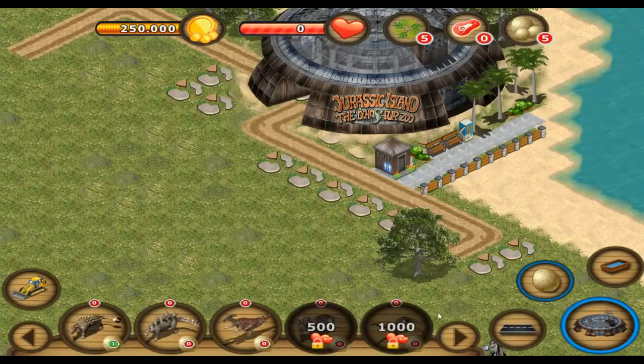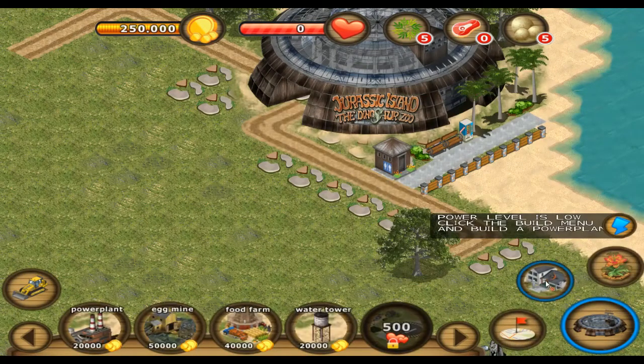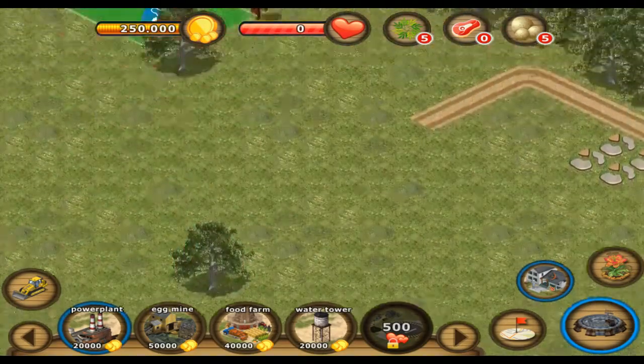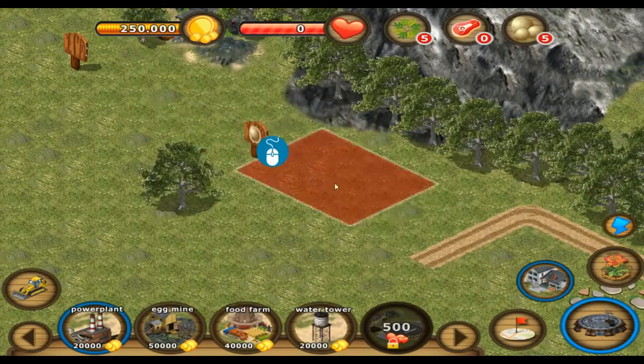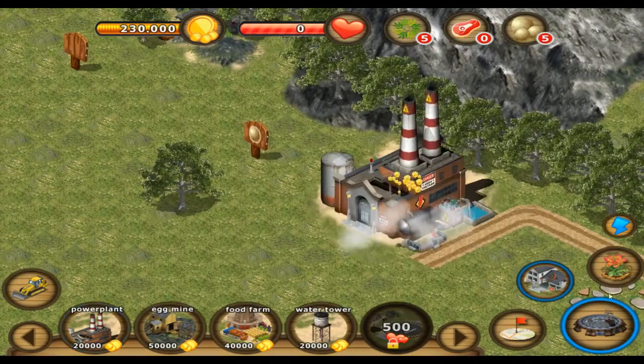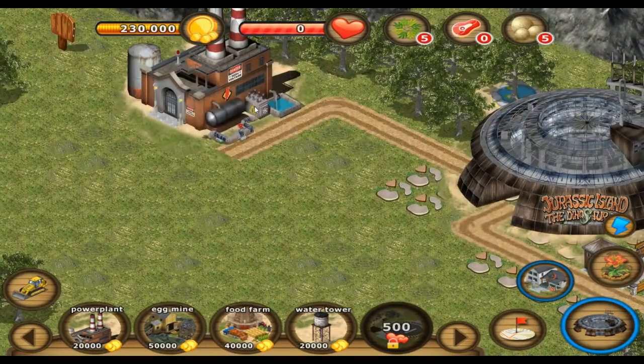These are my dinos. Power level is low, need to build a power plant. Cool - there is a power plant. Look at that, I made a power plant.